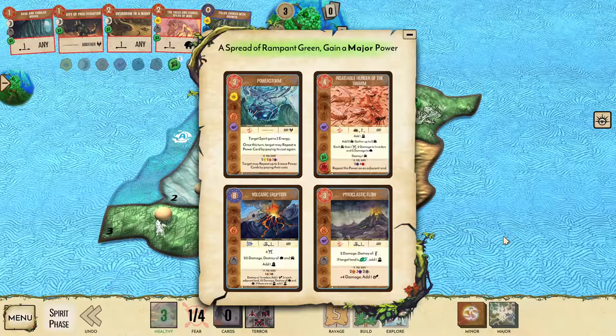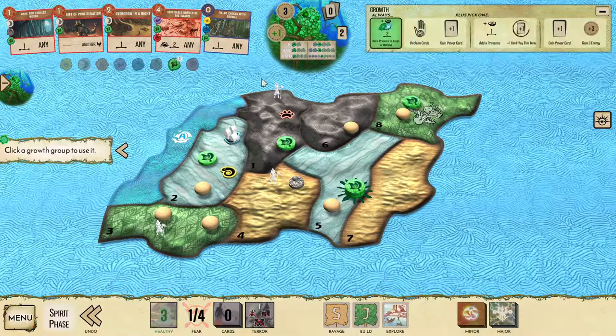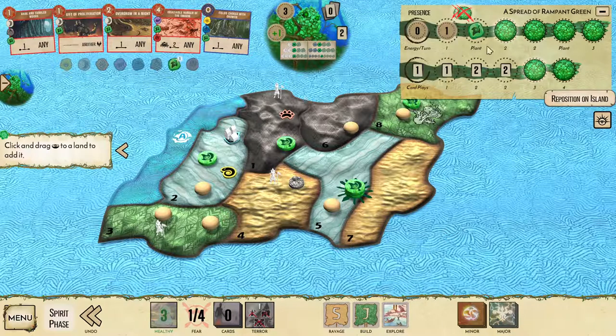Turn four is going to be very opportunistic depending on what we've found so far. In this case, insatiable hunger of the swarm is perfect. Hopefully the island is clear or almost clear of buildings at this point and we just need to get to 12 fear total for terror level two. The first two turns should have generated five fear, turn three should have produced some additional fear, and this turn overgrow on a night will get us three more if we need it, which should often be enough to end the game in the fast phase.